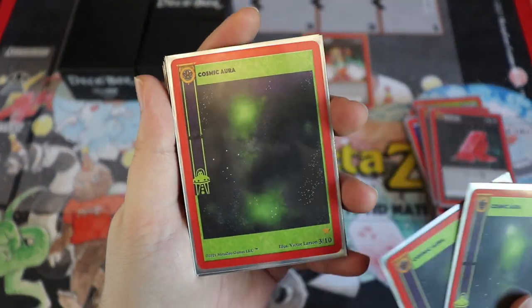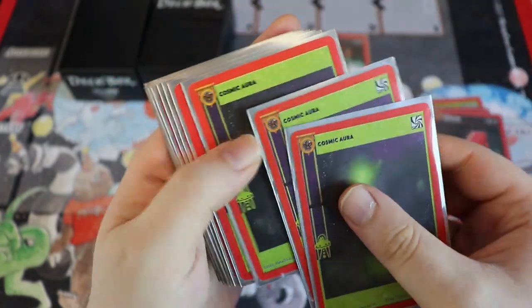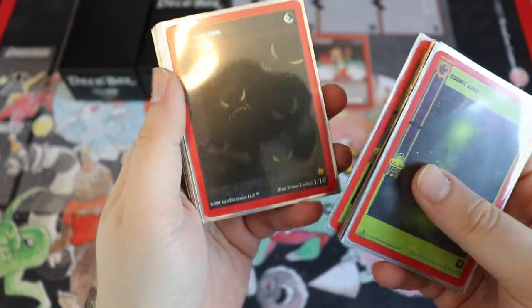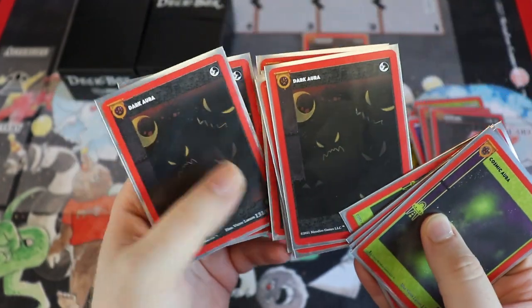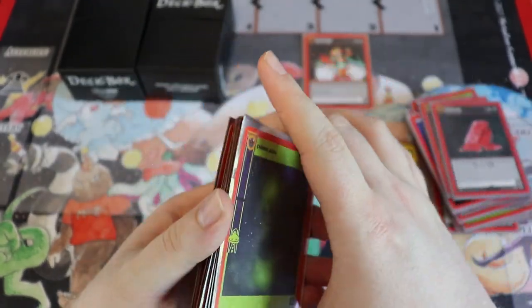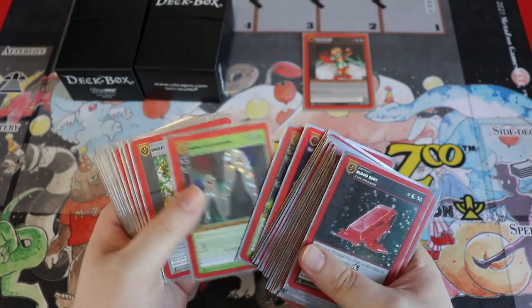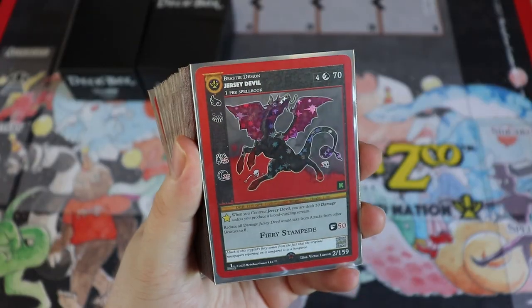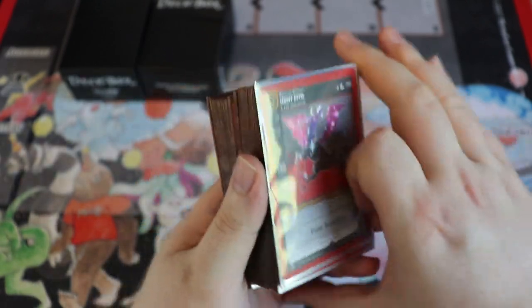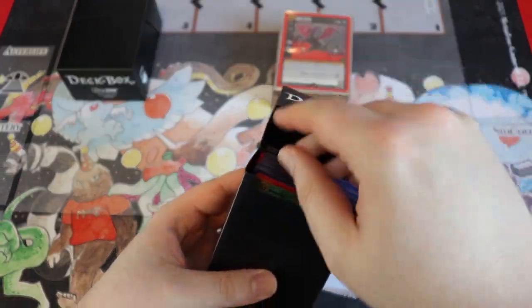Interesting to note: the Kickstarter Cosmic Auras have a symbol that the non-Kickstarter ones don't — I think they just messed up on that one, but it's a cool little misprint. That was the dark alien deck. I kind of want to try Mothman in here — I do have a Mothman and some Chibi Mothman — but Jersey Devil is really good.